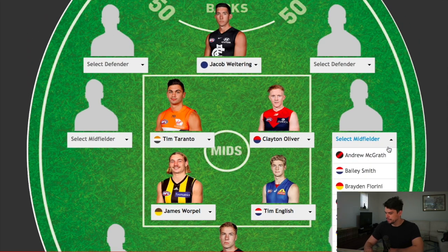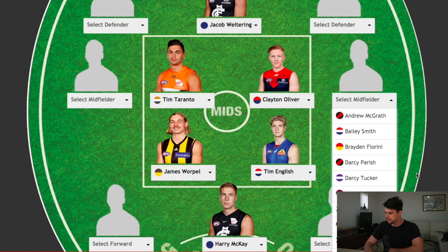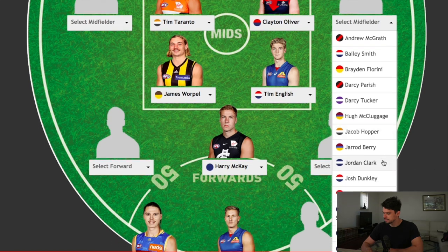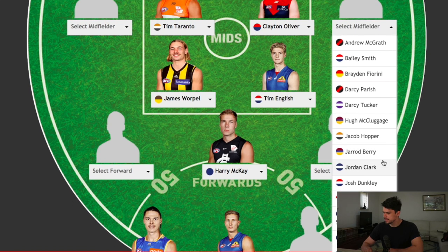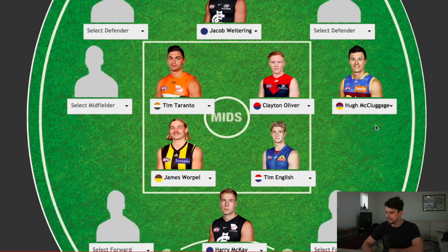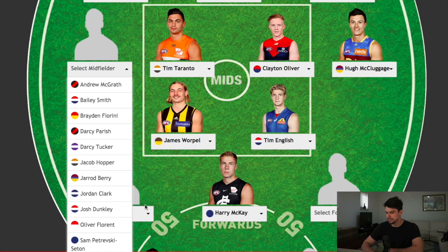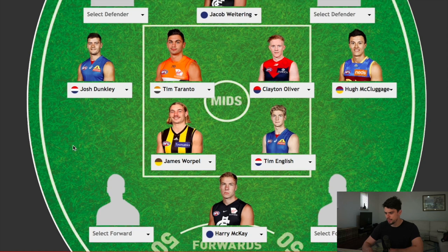In the wing positions, let's have a look at some of the outside players. McCluggage probably comes to mind; Fiorini's up there too. It's a tough one balancing best performed with who you think is going to be the best, but I'm going to pick who's the best performed. Hugh McCluggage as an outside player is a good choice for one of those wings. And on the other wing, maybe Josh Dunkley — he's having an unreal season. It's hard to believe the Swans gave up an opportunity to draft him as a father-son and the Bulldogs got him. I bet they regret that choice now.